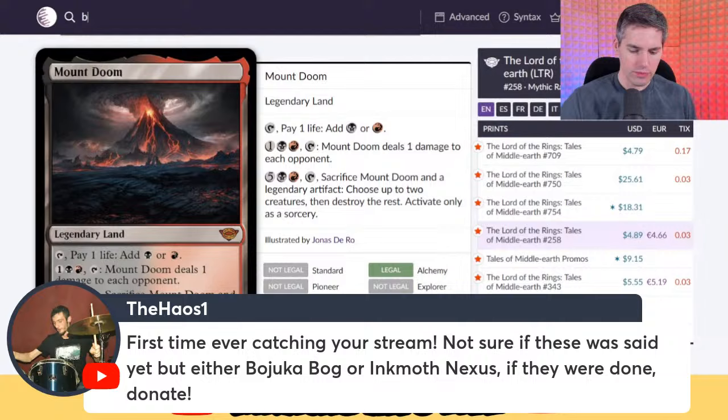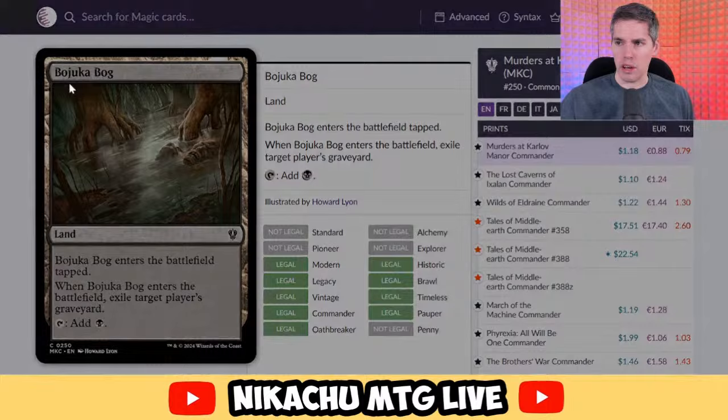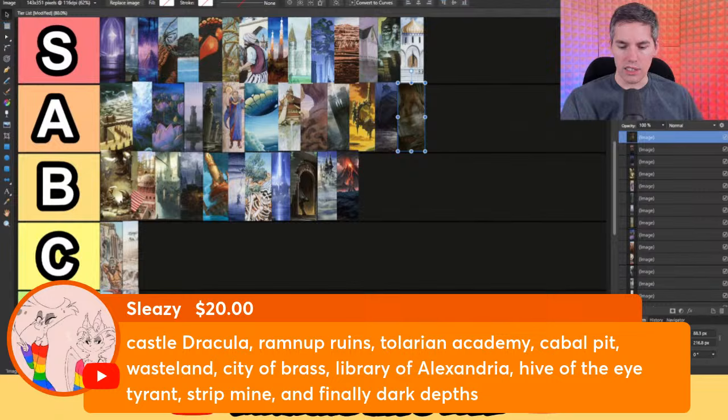A new viewer suggests Bojuka Bog — actually one of the most versatile graveyard hate cards in the game. Comes into play tapped and when it enters the battlefield, you just exile target player's graveyard. And you tap it for a black. The downside is it does enter the battlefield tapped, but if you are a player playing black, this is relatively free. Do you want to put artifact hate in your sideboard? No, you can just play your Bojuka Bog — it's a pretty free card to play. Pretty easy to include in a lot of black decks. A tier.